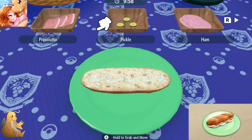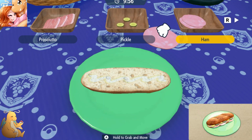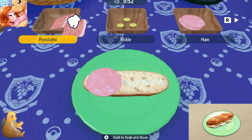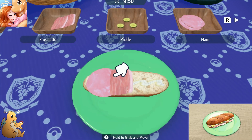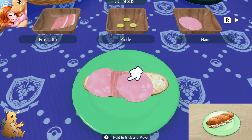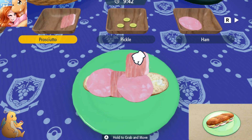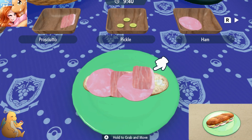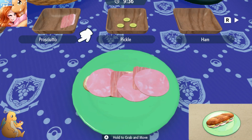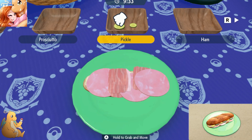I find it easier to do the flat foods first, like the ham and the prosciutto. It's not going to look pretty, but we got to try. So we're going to get all of these ingredients on here. If they fall off at any point, that will count against you, so you want to try to make it to where none of your ingredients fall off.